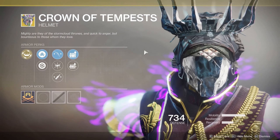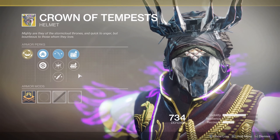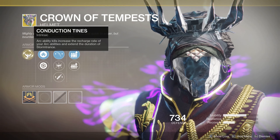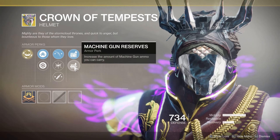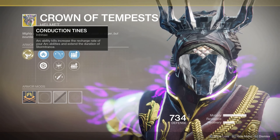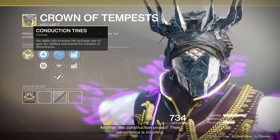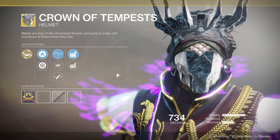For Warlocks, we've got Crown of Tempest — one I recently used while grinding out my solstice stuff. It has a pretty good set of modifiers including machine gun reserves and machine gun targeting. The exotic perk: arc ability kills increase the recharge rate of your arc abilities and extend the duration of Storm Trance. If you have your melee and grenade up simultaneously, your super can last a really long time — probably the best option for Stormcaller to maximize super duration.